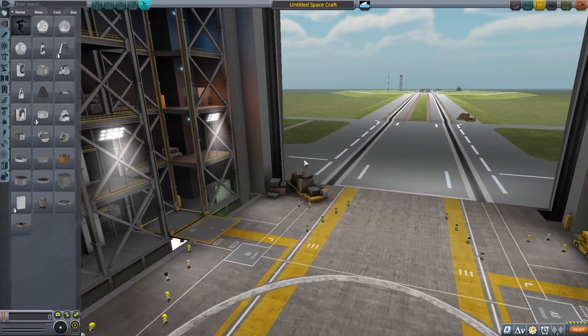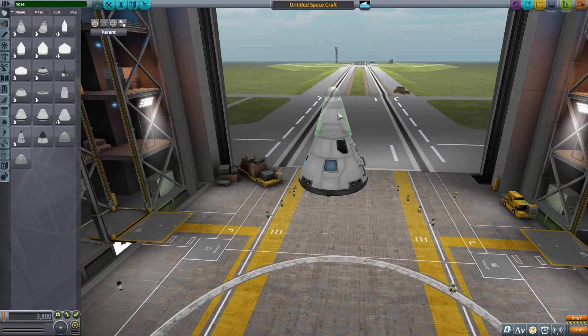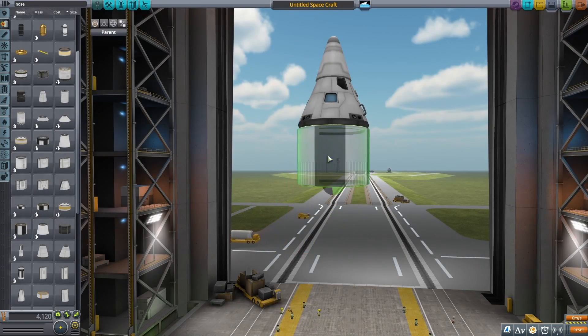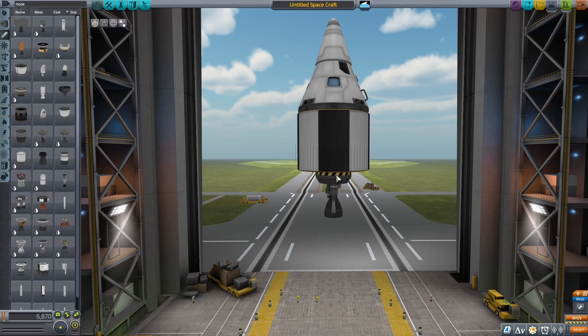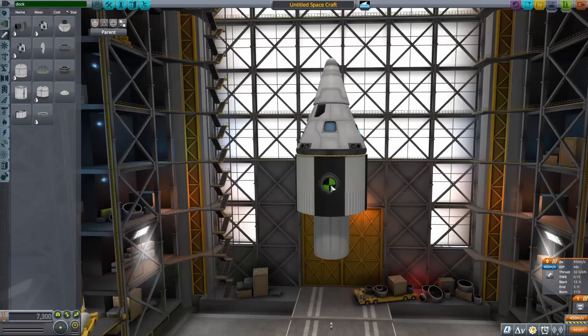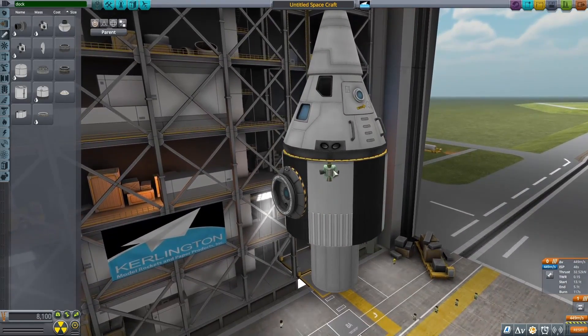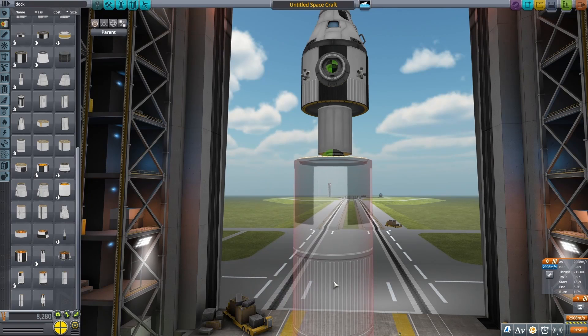Starting out in the sandbox, the first thing I wanted to work on was the top stage of my ascent vehicle, and for that I'm starting with this large command pod. Unfortunately I have to use this really big one because I need to fit all three Kerbals in it. So once I had that, I put on a nose cone, put on an engine, and after that I put on some docking ports. This is so I could dock with the return ship once I got up into orbit, and I also put on some RCS thrusters.